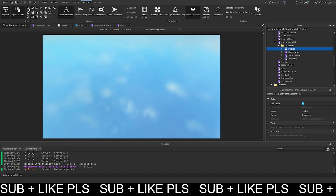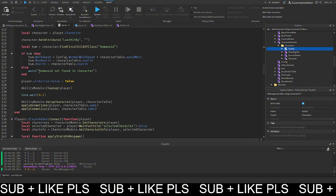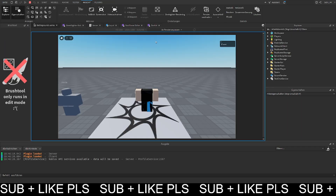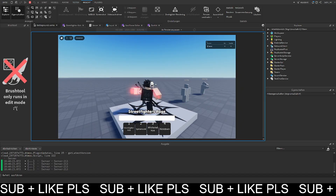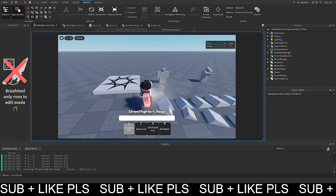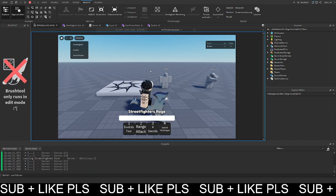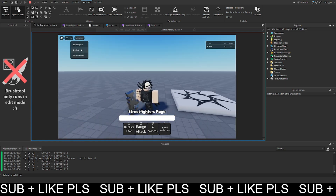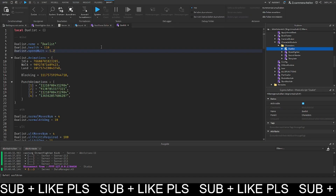If we remove the preload and comment it out, you can see that for every hit it takes a millisecond to load the animation. After the first load it's smoother, but you can especially see this on moves — it takes a whole while to load animations when switching characters. That's why we preload all the animations for every move and everything.